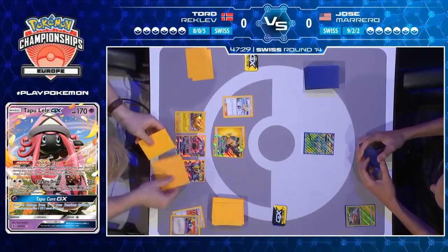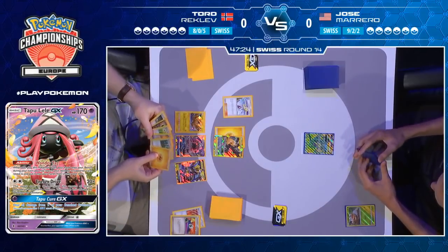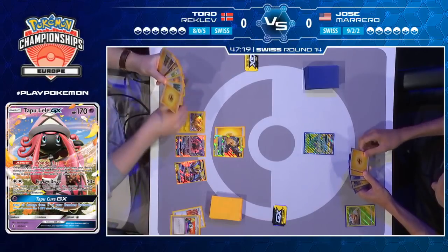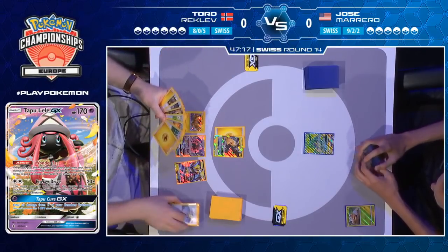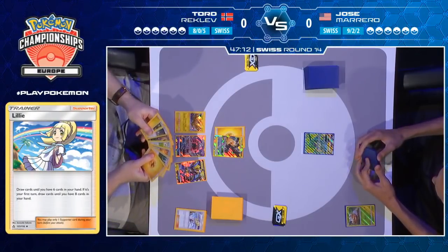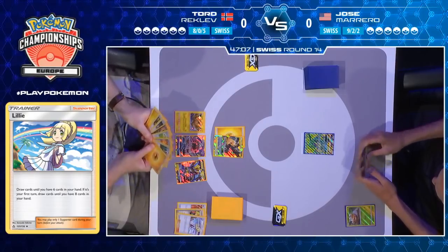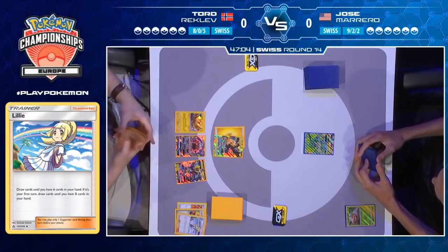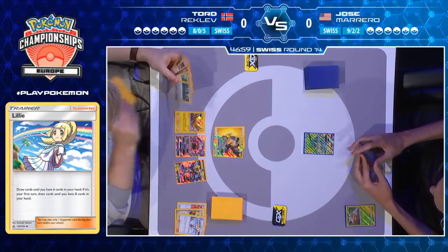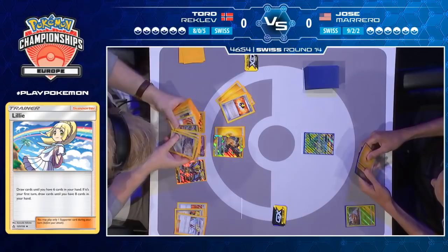Lily is going to grant him six cards here — not a bad start, all things considered. Already got Zapdos, already got Guzma in hand for next turn if there's only going to be a single Grubbin on Jose's side. He's also starting to progress with this Pikachu and Zekrom. He's got the Ultra Ball and a couple more Lightning Energy, which he can get into the discard pile ready to use with Tapu Koko Prism Star's Dance of the Ancients.